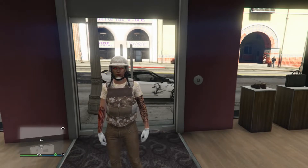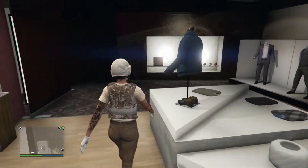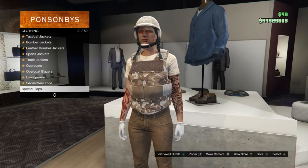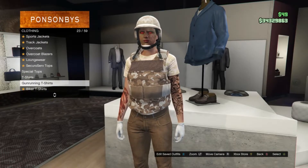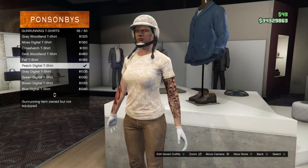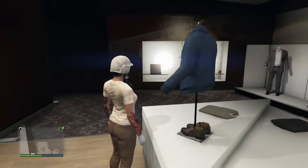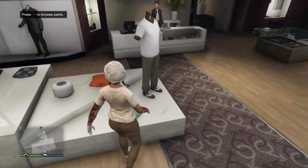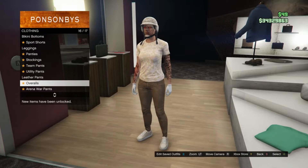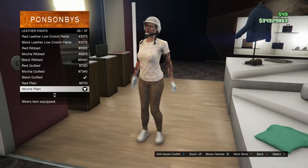Now for the sixth outfit: head to your tops, scroll down to gun running t-shirts which is right here on slot 23. Click on gun running t-shirts and you guys are going to be equipping the peach digital t-shirt which is on slot 56. Then head to your pants, scroll down to leather pants on slot 16, and equip the matcha plain which is on slot 26.